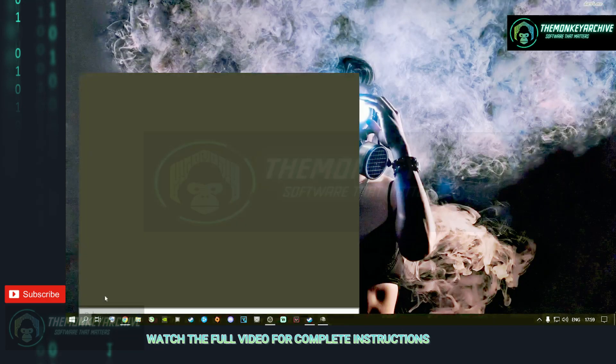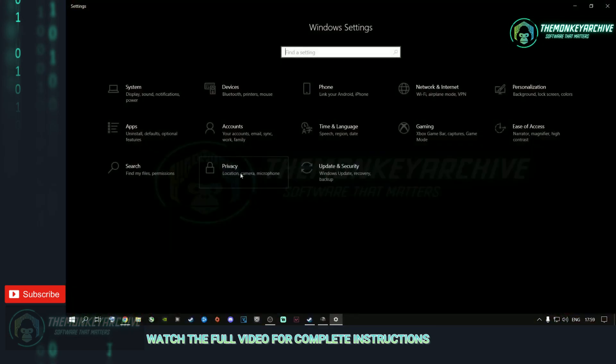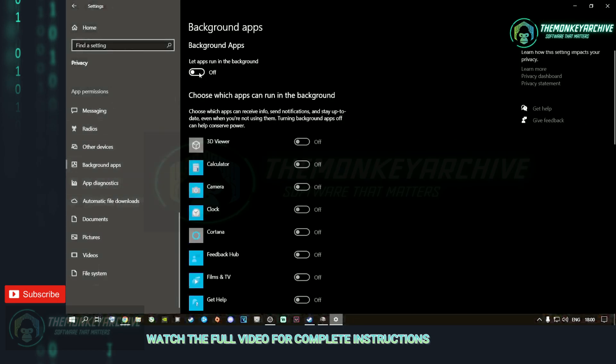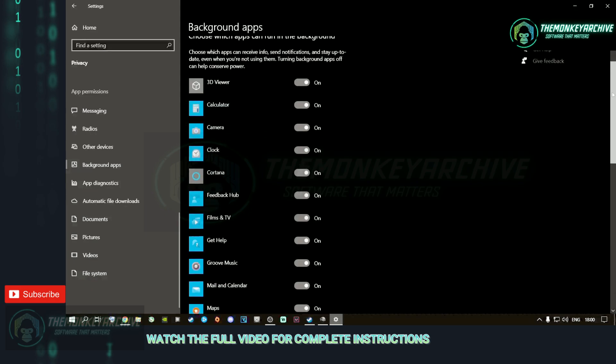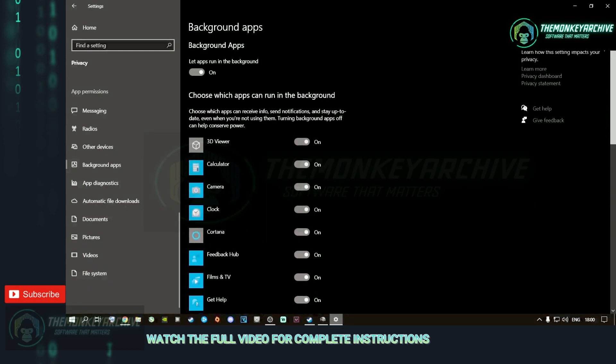All right, ladies and gentlemen. The first step you're going to need to do is go to the search button and type in Settings, press Enter, then go to Privacy, scroll all the way down, and go to Background Apps. Mine is turned off. For a lot of people, you might have this on with all of these things running in the background. I highly recommend you go ahead and turn it off so nothing is running in the background while you're playing your games. It won't turn itself back on, so just keep it off.